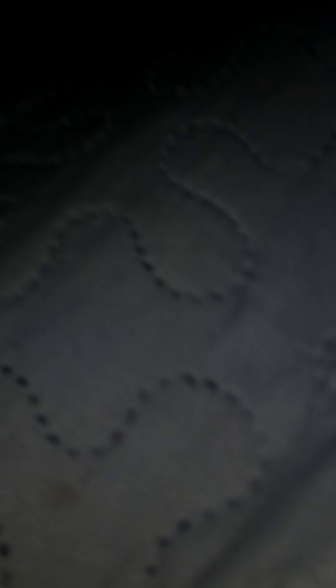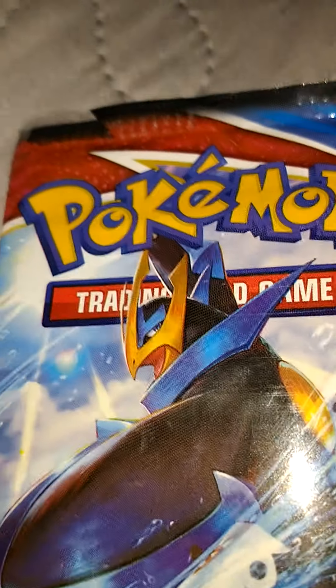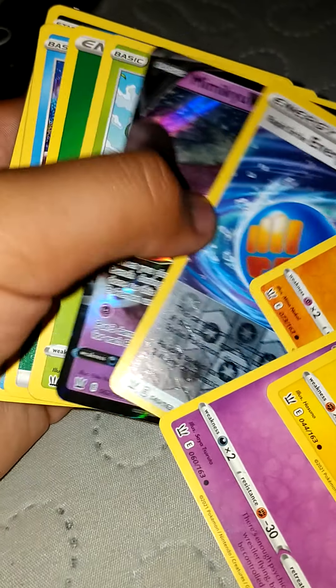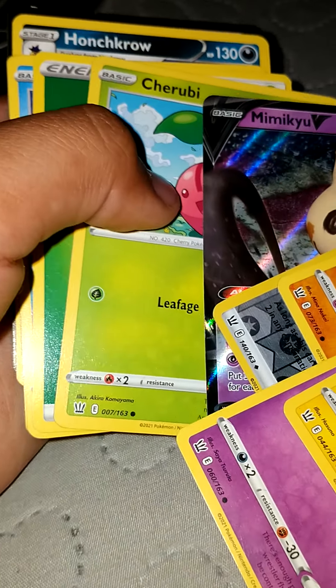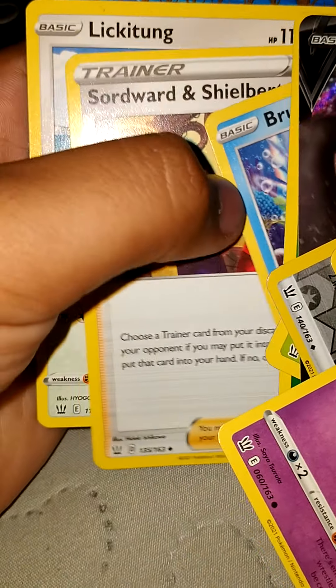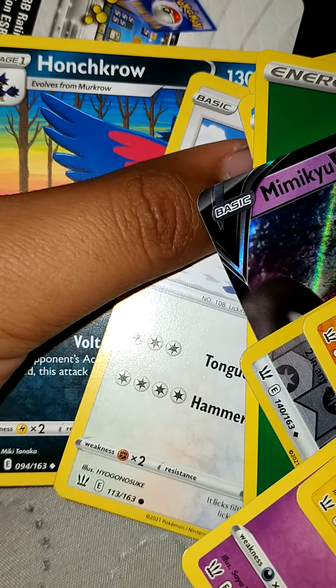I'll be showing you my Pokemon pack. Sorry if it's already opened. First up, let us start with this one. This type of Pokemon. Alright guys, first up we got Electabuzz, Espurr, Timber, Energy, and Mimikyu — which is my favorite — Cherry, Energy, Bruce, Sword World, Shield World, Lick Tongue, Honchkrow.